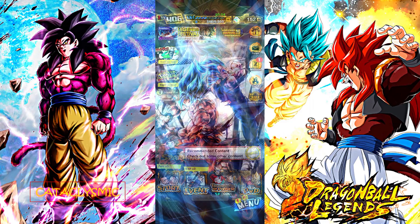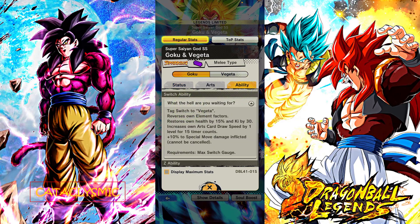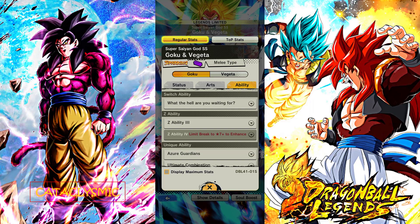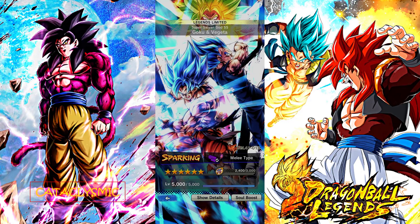What's up everybody, Bryce the Brave aka Cataclysmic here with another Dragon Ball Legends video. Today we're going to be taking a look at the sparking melee type Legends Limited Super Saiyan God Super Saiyan Goku and Vegeta. These guys are going to act as a tag switch character — press the main ability after getting it fully charged and you'll switch from Goku to Vegeta and vice versa. Goku has type advantage over greens and is weak to yellows, while Vegeta is weak against green and strong against yellows, giving you a lot of flexibility to counter color disadvantages.